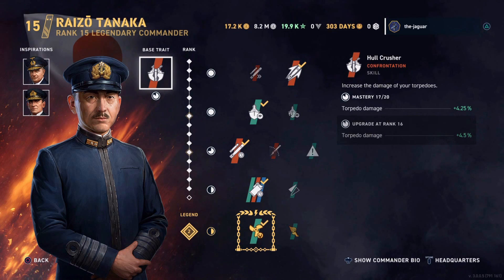You can see his base trait is Hull Crusher — it increases the damage of your torpedoes. He's currently at four and a quarter percent. If I were to rank him up to rank 16, it would go to four and a half percent. Then when you add Legendary 3 and Legendary 4, I believe the maximum amount of torpedo damage would be plus five percent, but I haven't done that yet. But that's the potential.